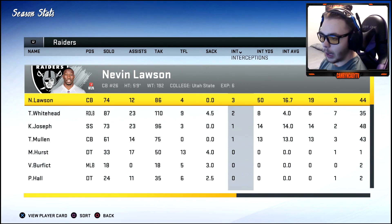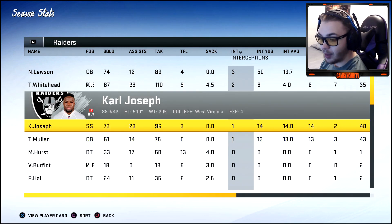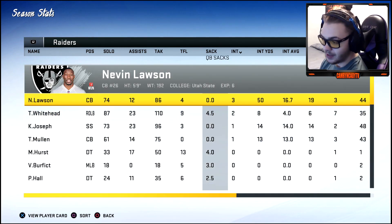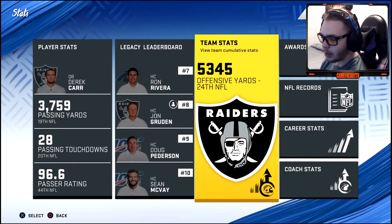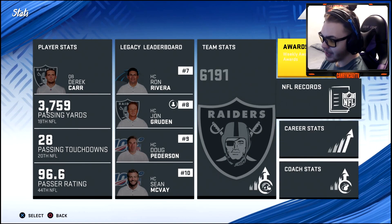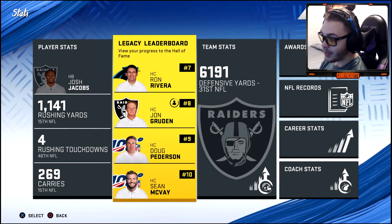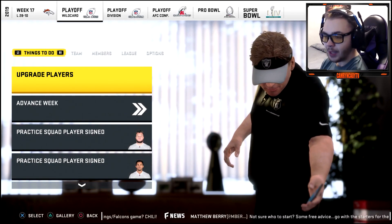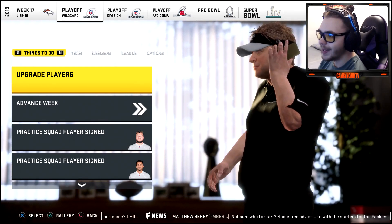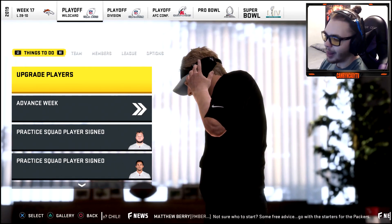Interceptions: three by Lawson, two by Whitehead. We just didn't get turnovers on defense — no pressure and no turnovers. Offense didn't look like the problem, so if we address defense it's going to help us massively. Let's hop into free agency and see if there are any big-name players available.